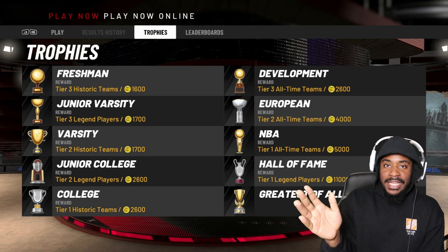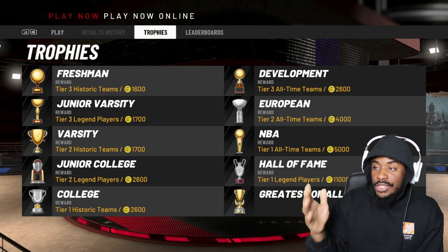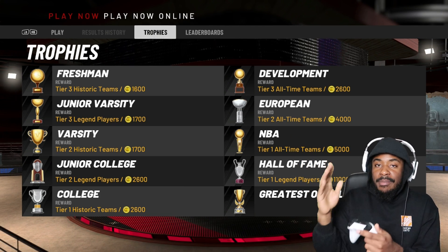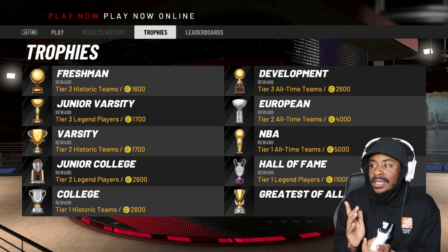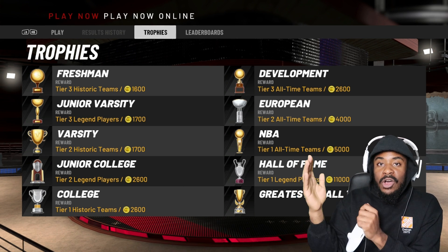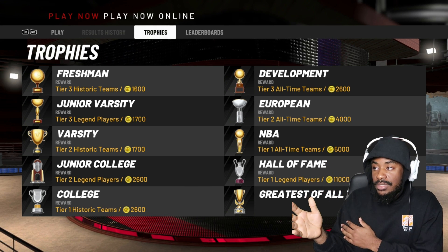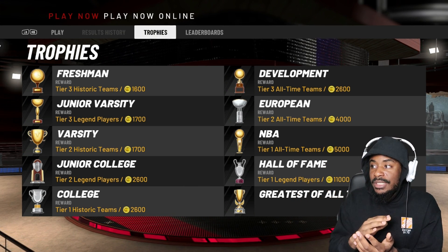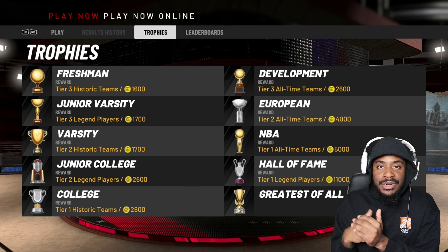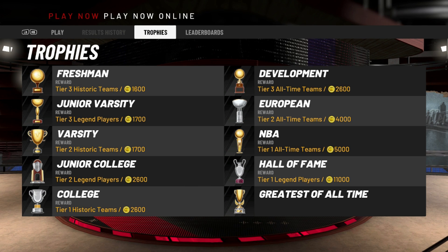Here is where you see how to unlock everything. You just go to Trophies on Play Now Online. Basically, when you get the Freshman trophy you unlock Tier 3 historic teams, and then you can read the rest yourself — just take a screenshot of this. A lot of people have been asking me how I got LeBron and all them: you have to beat the Hall of Fame league and get to the GOAT league to get LeBron, MJ, and Kobe. To get the legendary teams you have to beat the College league, because all the best legendary teams are in Tier 1. So take a screenshot of this, save it in your phone, and go crazy in Play Now Online.